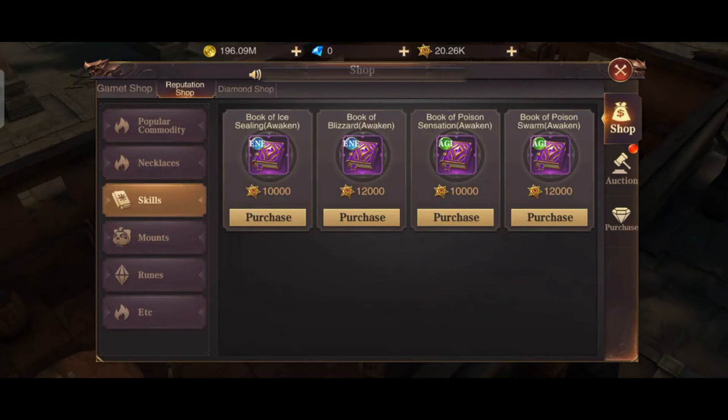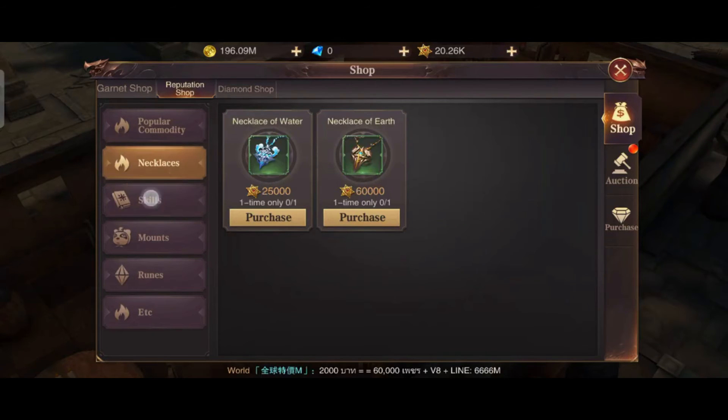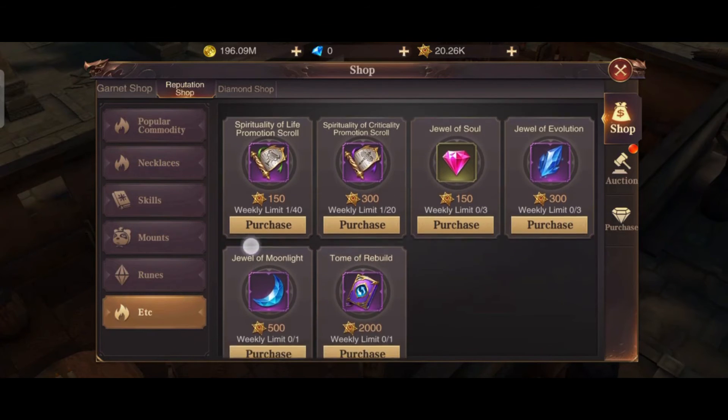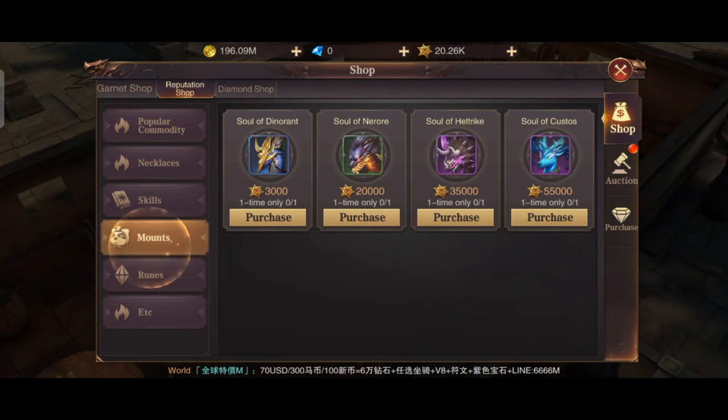On the skills section, you can also purchase items here. It's better to focus on your stats first — you can purchase this one or this one, or both — but go to the ETC section first, that is the priority I suggest. And for the mount, purchase this one as well.